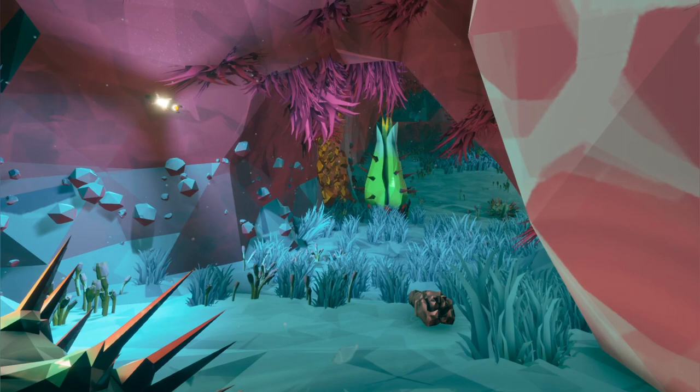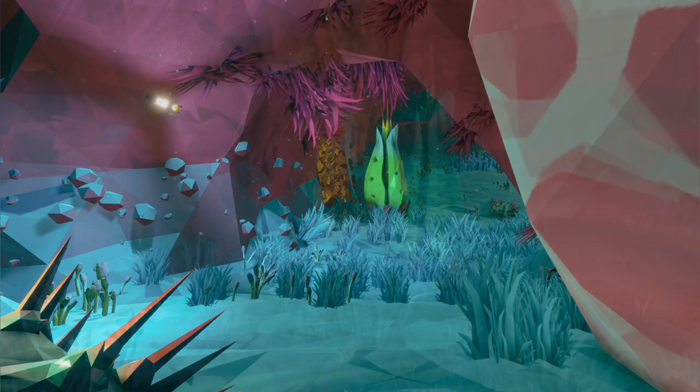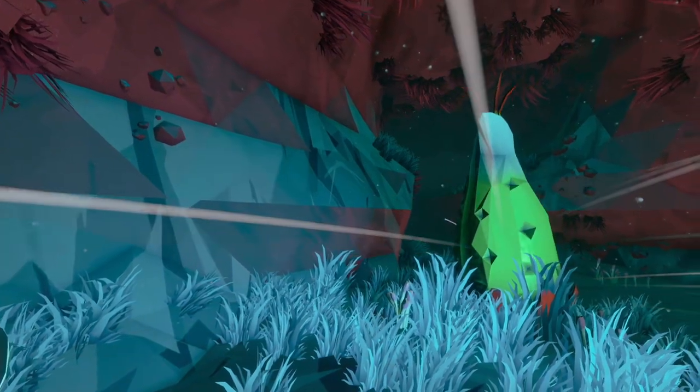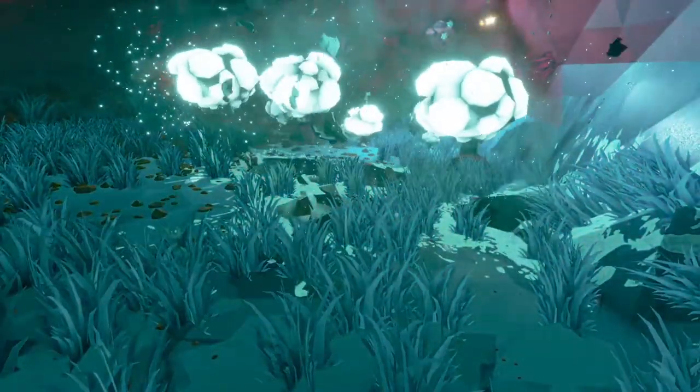When approached, an ejector cactus will release a barrage of thorn-like spines, capable of inflicting heavy damage to any creature standing in close proximity. Dwarves should activate these plants with caution, as their spines can set off any exploding plants in the nearby area.